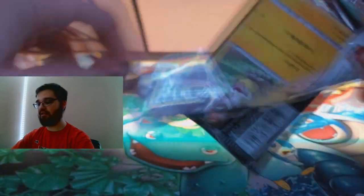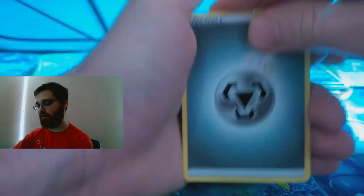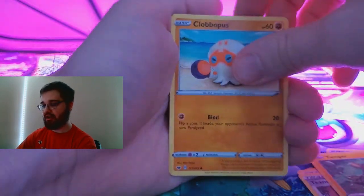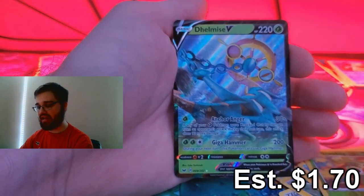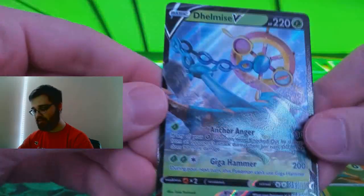Second-to-last pack — Sword and Shield base set. Let's see what we can do: Steel Energy, Galarian Stunfisk, Hyper Potion, Team Yell Grunt, Yamper, Clobbopus, Cottonee, Chewtle, Rhyhorn, reverse holographic Grooky, and a Dhelmise V card, regular art. Dropped it — but still a pull! So that's three.